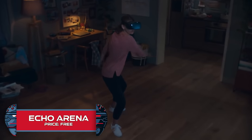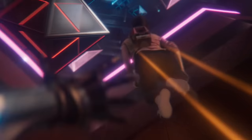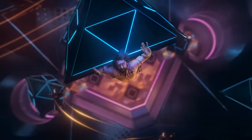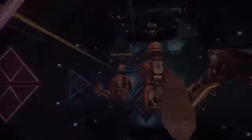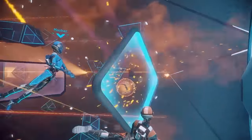Echo Arena. If you've seen the movie Ender's Game, you'll very quickly understand what this game is about, since it's pretty much an exact replica of the battle room in the film. This is an extremely fast-paced competitive multiplayer game where you'll be part of a team of up to 4 players going head to head in a sci-fi ultimate frisbee game set in a zero-gravity virtual arena. You'll be able to glide by pulling yourself from surfaces, fly using small boosters on your arms, or hang on to other players. It's a full contact sport — punch your way to victory by stunning opponents and scoring goals. Best of all, it's completely free on the Oculus store.